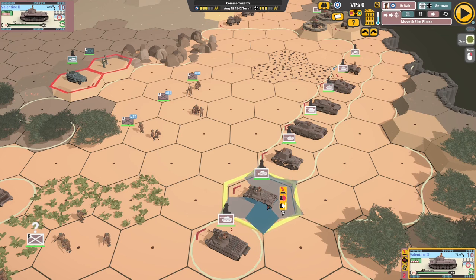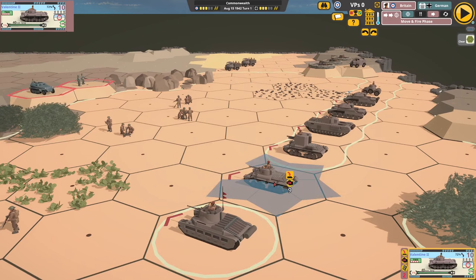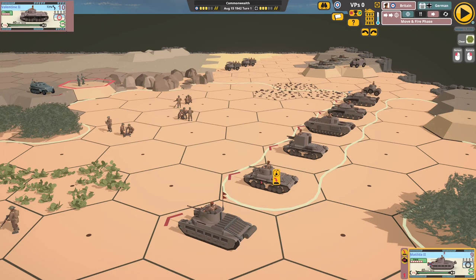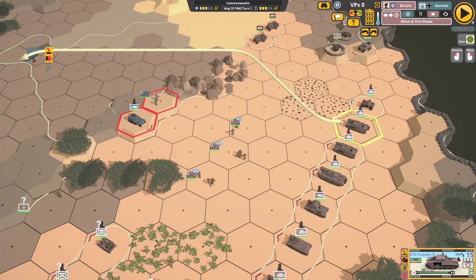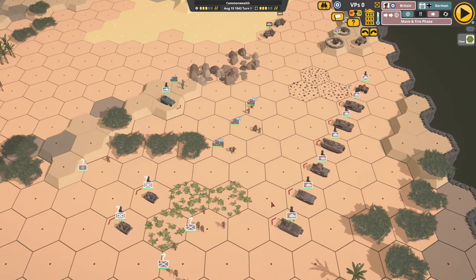A couple more tanks: the Valentine and Matilda II — two iconic infantry tanks. They've got thick armour and are slow, with a relatively weak gun. The Matilda has a range of 9 hexes; the Valentine, 10 hexes. The other category is cruisers, like the Crusader, which can go 15 hexes — designed for a flanking cavalry-type role, but with thin armour. Be aware of vehicle type and ammunition.